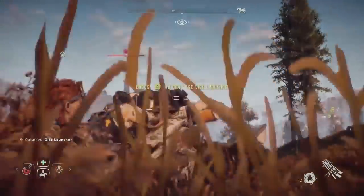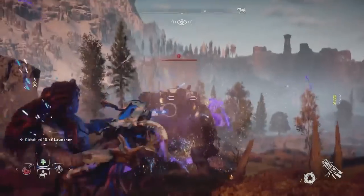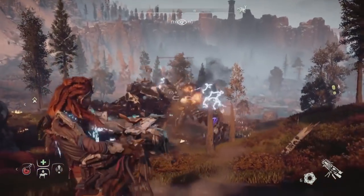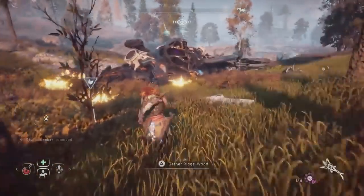I can just pick up the disc launcher and start shooting. He's down — totally done. You can't even recognize him. All his parts are removed and he's down. That was an easy way to kill the Thunderjaw.